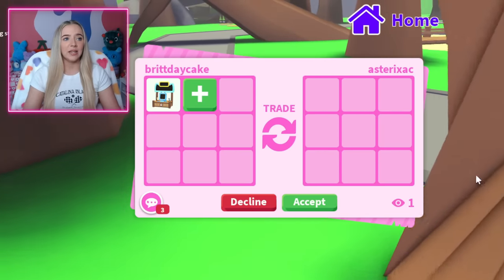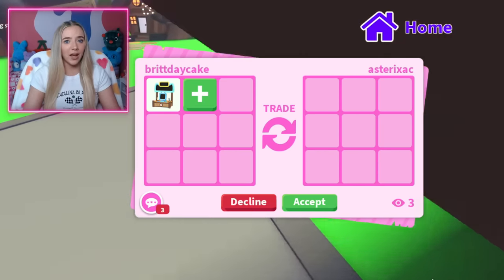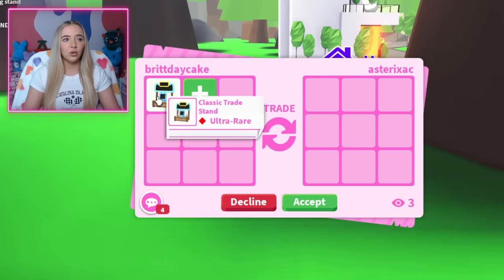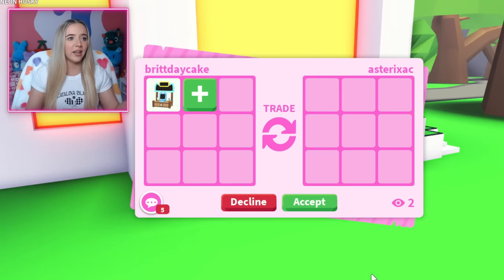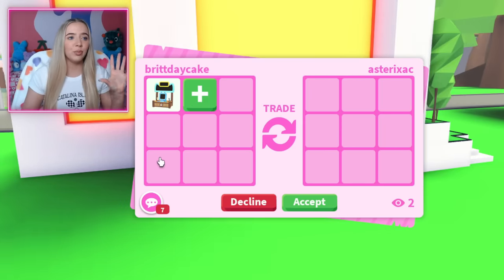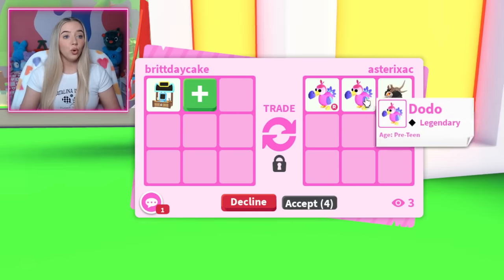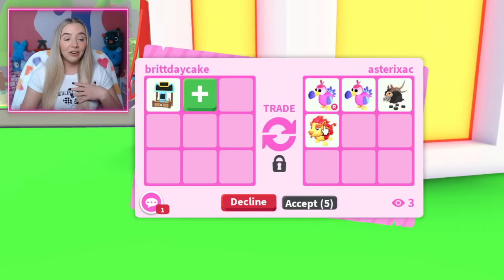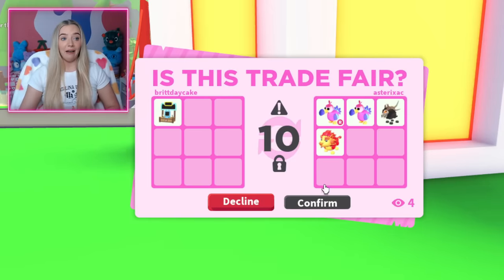Obviously when I trade the item in my stand, it says the stand has been cleared. I think the concept of having a trading stand is cool. If you guys play games like Pet Simulator X, they have a whole trading hub where you can put up stands and list items for a price. But we don't have currency trading in Adopt Me. Three legendary pets, four legendary pets — that's a crazy trade and I'm going to hit accept.